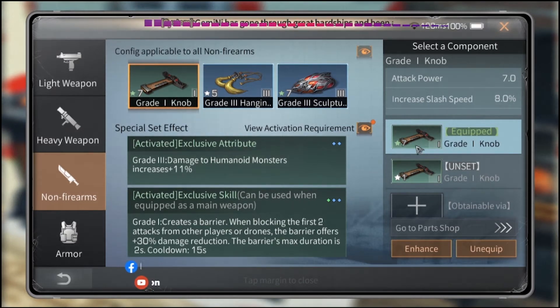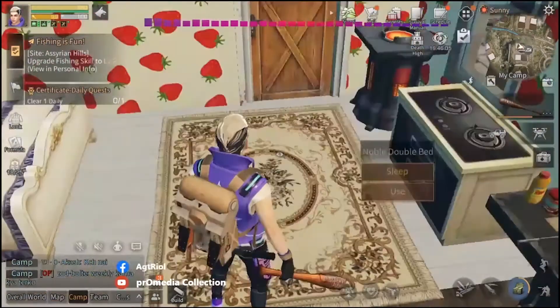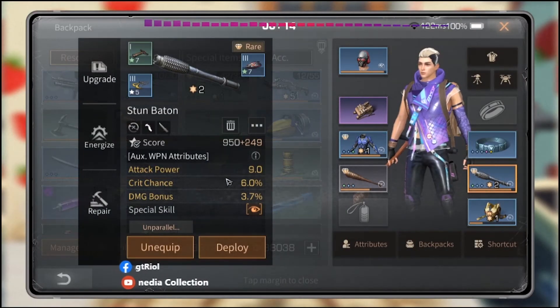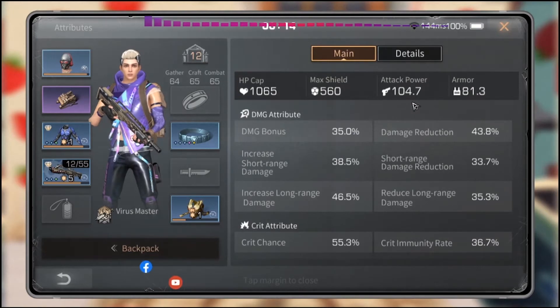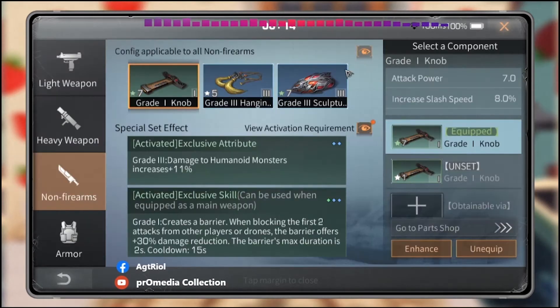It depends on your weapon — if your weapon's attack power is already maxed, then even without leveling up the auxiliary you will get one attack power. But if your gun's attack power is not maxed, you will not receive it. You have to level up to seven. My auxiliary attack power is not maxed — it's 91 — so I get only one attack power. While holding this, my attack power is 104.